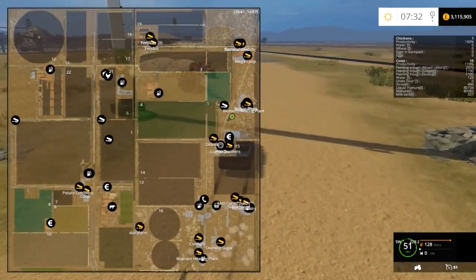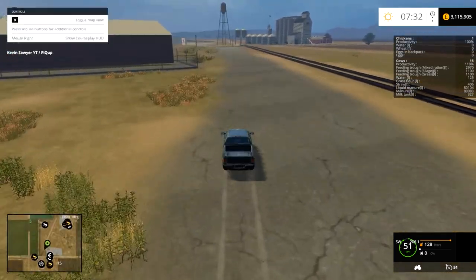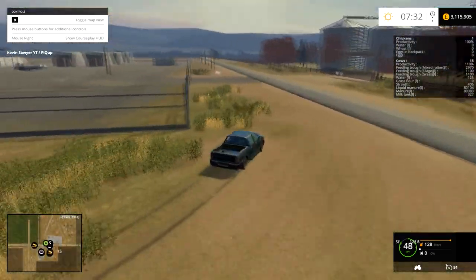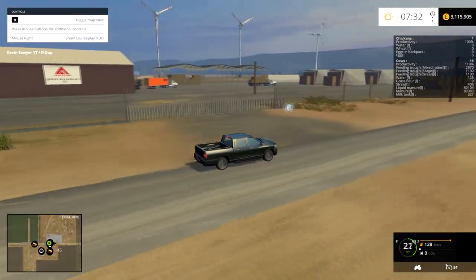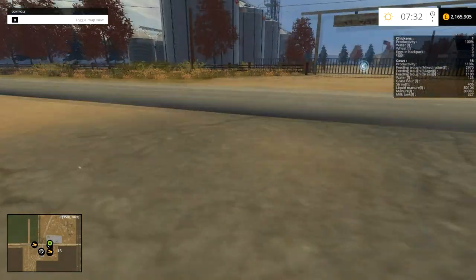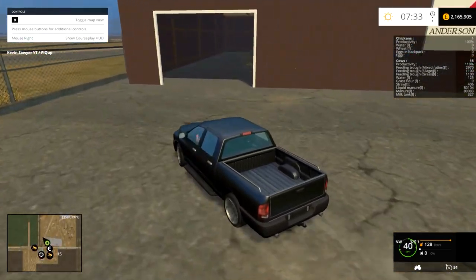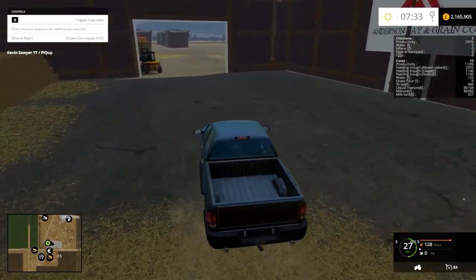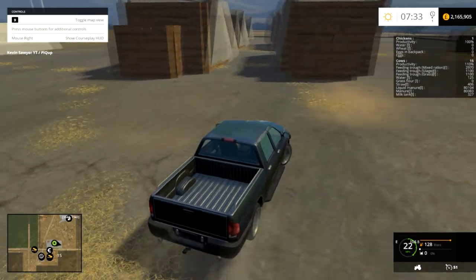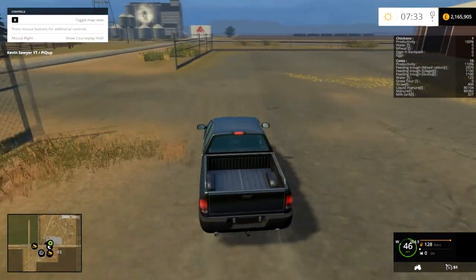We're heading towards another purchaseable object — this is a bit of a strange one. It looks like you can buy your own export company. There are two places down here which I looked at off-screen quickly, and it's a little area where you can buy it. I think you can sell straw here because it looks like generic straw sales points. These are all static — they don't move, which I guess is to save on lag for weaker PCs.